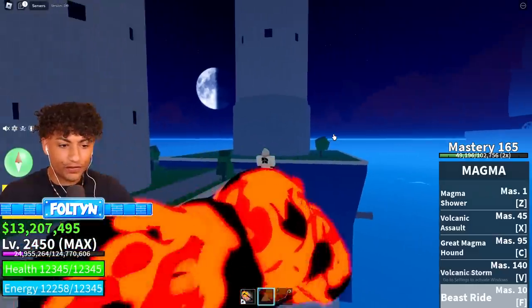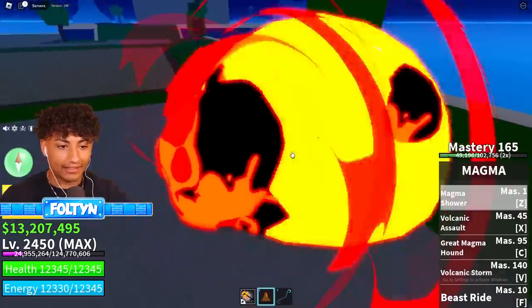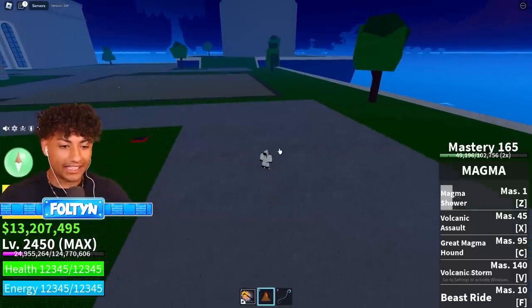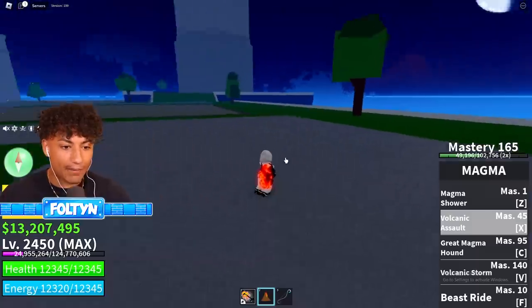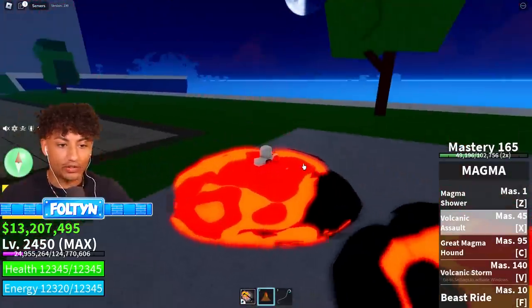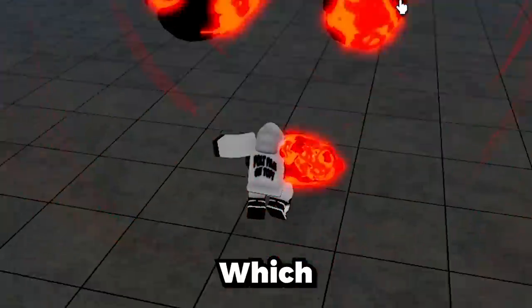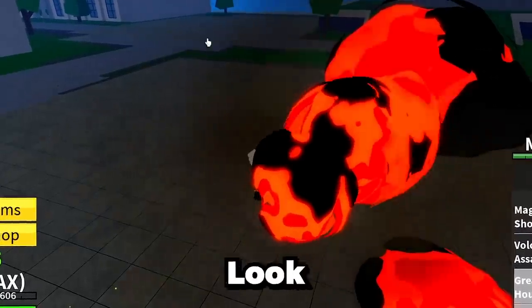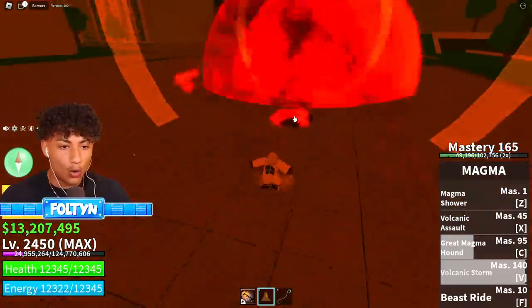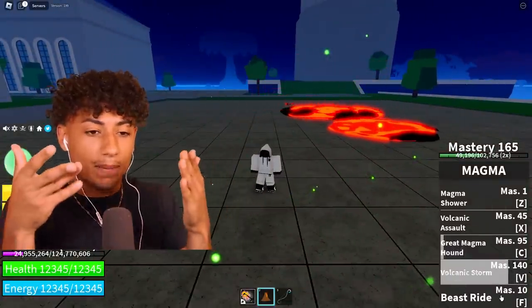My favorite move is Beast Ride - I can literally just fly around. Magma Shower looks like that - oh my gosh, that is sick. Volcanic Assault gives me a magma arm and you can shoot it. Great Magma Hound does this, which is pretty sick too. Volcanic Storm does that - look at me, you don't want to mess with someone with Magma fruit.